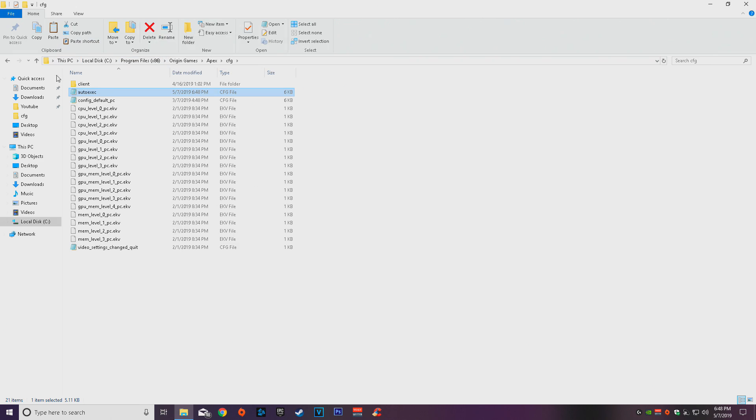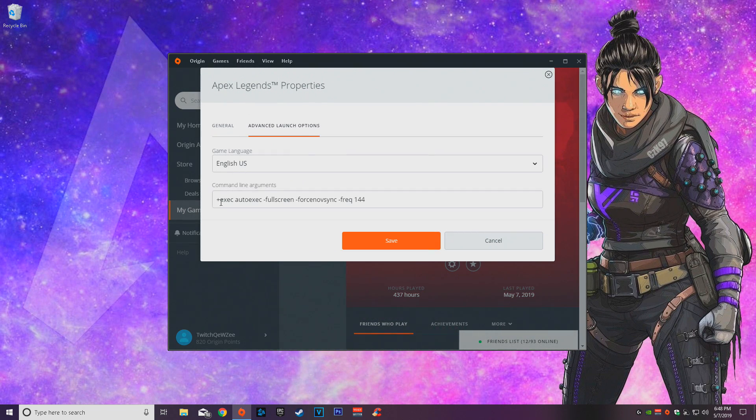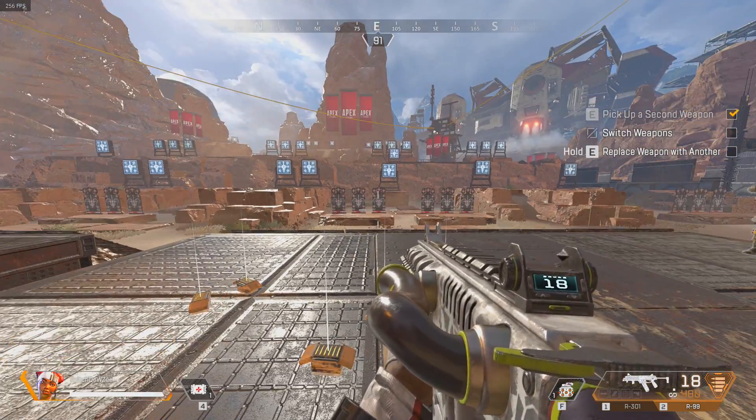That's pretty much the config file. Have this in your cfg folder, save it, and make sure it's named exactly 'autoexec' — any mistake and it won't work. Then launch the game. In your Origin launcher, make sure you have '+exec autoexec' in your command lines — this is really important for saving all your settings. We'll get into a training mode and I'll show you everything it does.